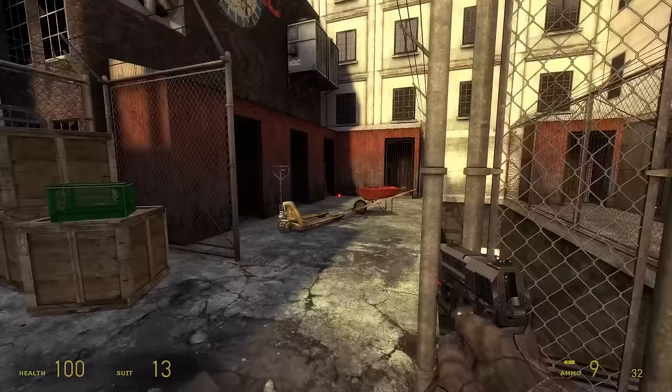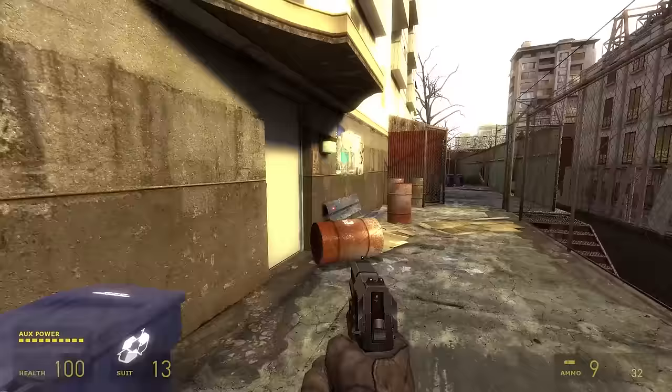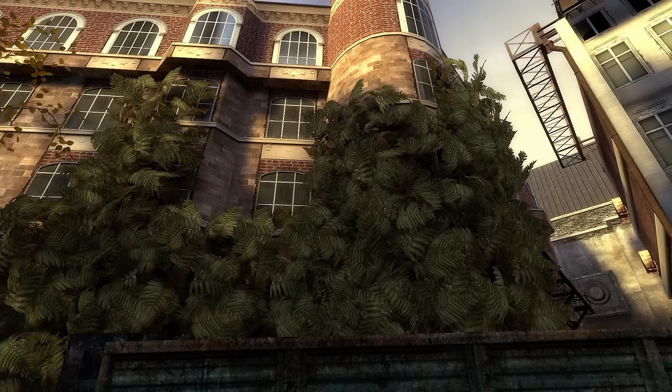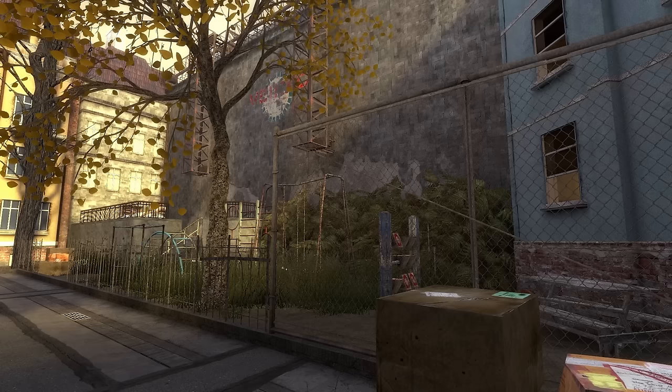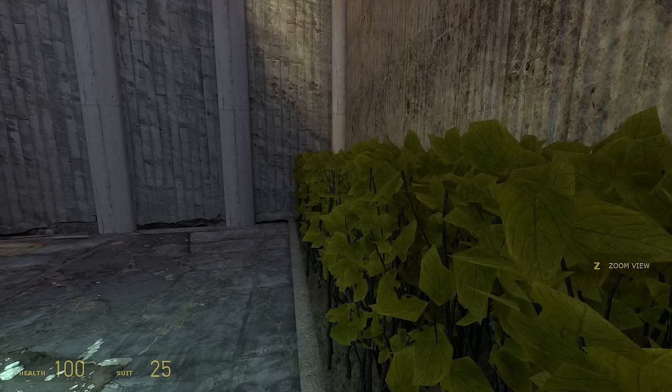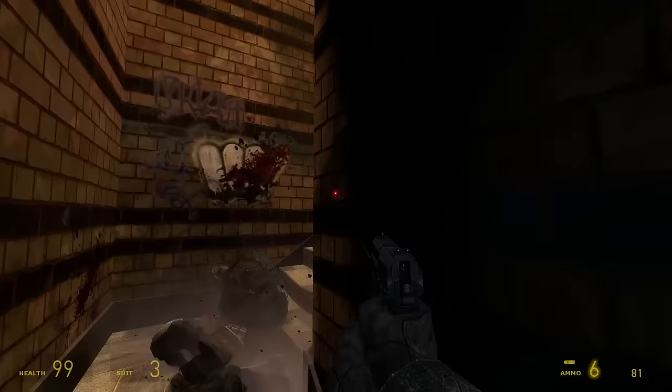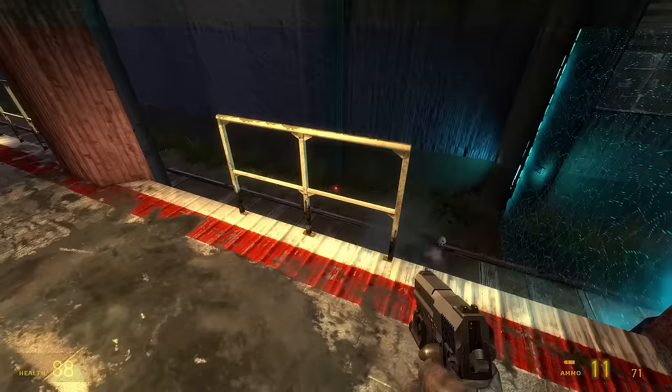This may sound nitpicky, but if the Combine can hire a gardener to maintain this hedge, why not ask him to maintain the grass too and cut the ferns growing uncontrollably? Don't show me overgrown vegetation and then hit me with a perfectly maintained hedge. Most of the map updates follow a similar pattern: textures are completely changed to higher-resolution ones, then decals and graffiti are added to make it more desolate, and finally a huge number of props to sell the player on the whole look.